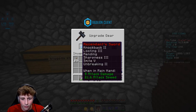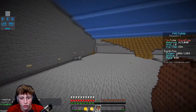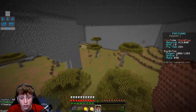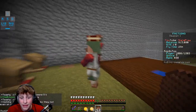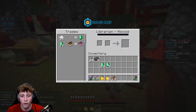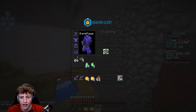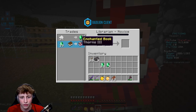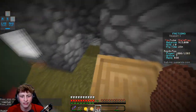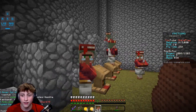If I go to the basement, we actually have loads of villagers with insanely good books. There's thorns 3, mending, unbreaking 3, and efficiency 5. The unbreaking 3 only costs 14 emeralds — I've got a lot of emeralds so I'll get some books and make my axe unbreaking 3. We also had a sharpness 5 but it turned into thorns 3. Apparently you can break the totems near them to change their trades until it gives sharpness 5 again, which we'll try.